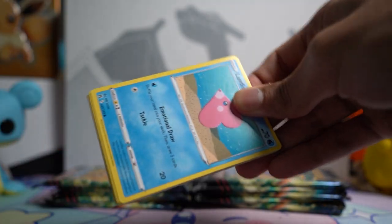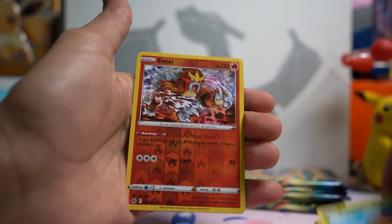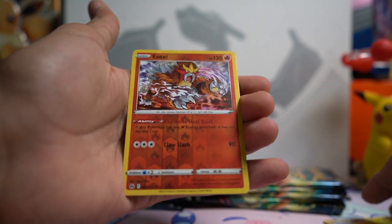On to our fifth pack of Crown Zenith. So far nothing spectacular, just a couple of nice hits, and mostly gotten Holos which is definitely a good sign. Here we go on pack number five — Grass Energy, a Reverse Entei which I think is a rare, pretty nice, and a Lycanroc Non-Holo.